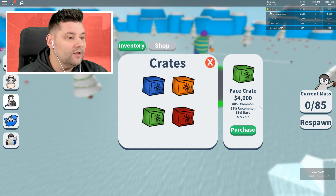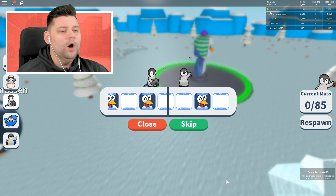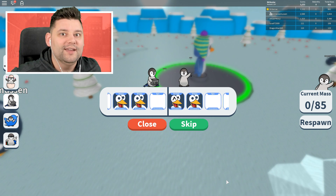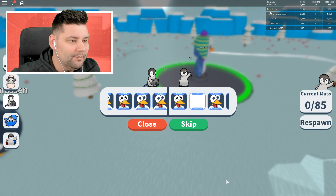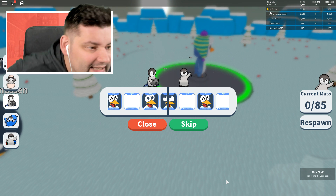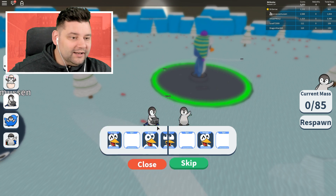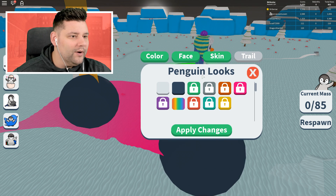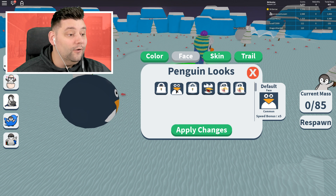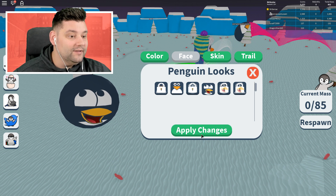Let's go buy one of these crates — the face crate. We're going to purchase it. Open it up. What face are we going to get? We just missed out on the epic... actually, we got another epic one! We got the epic uncommon face right now. The default face is a speed bonus of times 5, but we get a speed bonus of times 10 with the epic one!